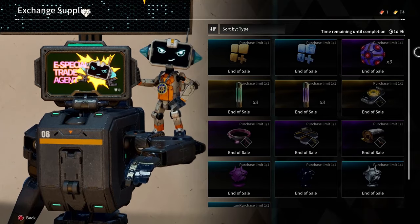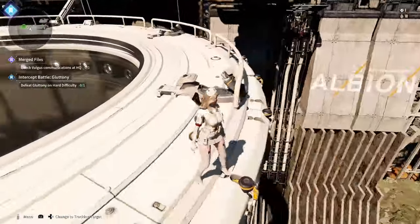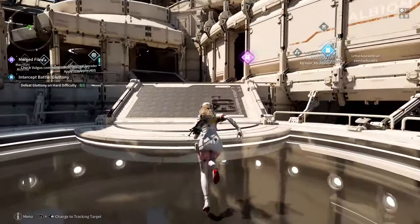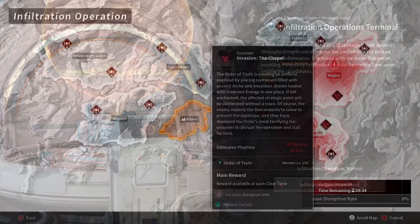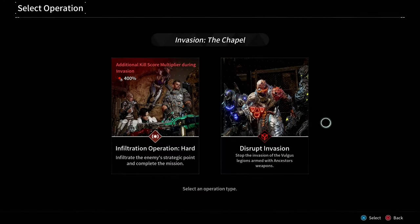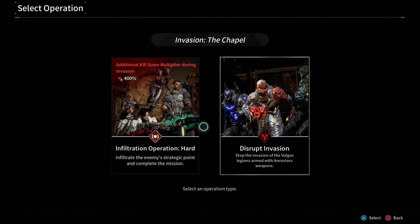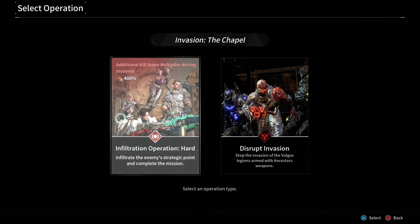Right here tells you the time — right now there's one day nine hours left. If you're confused how the infiltration operations work, I will head over there right now for you. When you go into your infiltration operations hard menu, this is the only place you can get those standard vouchers. When we go into the invasion, you see you have two options: the infiltration operation hard and the disrupt invasion. You must select the infiltration hard operation to get a chance at those standard vouchers — you will not get them in the other mode. Notice it says 400%, so that's key to know.